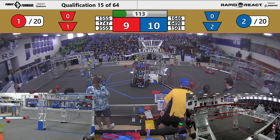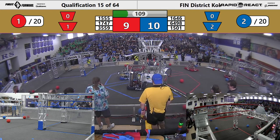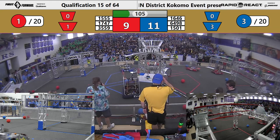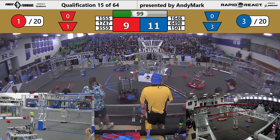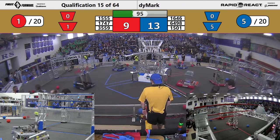Castle Robotics searching for that blue cargo. 1646 just misses it, goes in low. Blue is focusing on low in this match, except for 1501 — let's see what they can do. They go low, very consistent. This is a good strategy: trying to get that ranking point by putting lots of balls low.